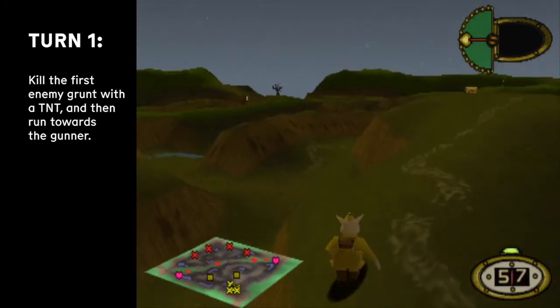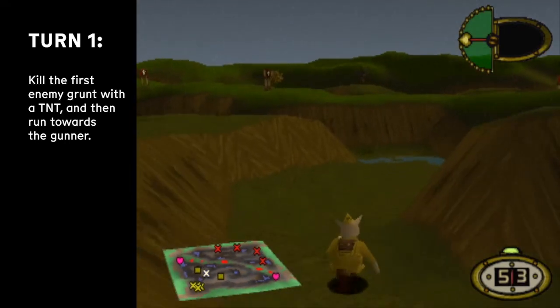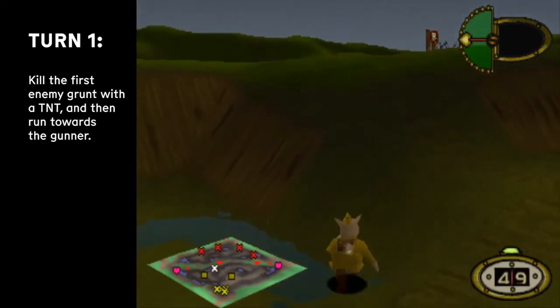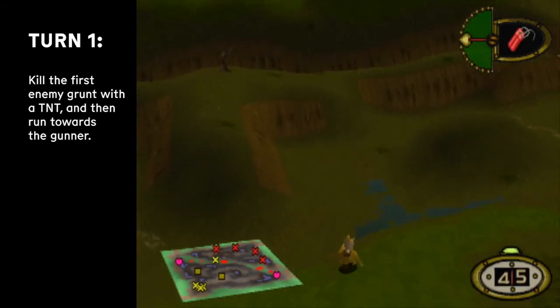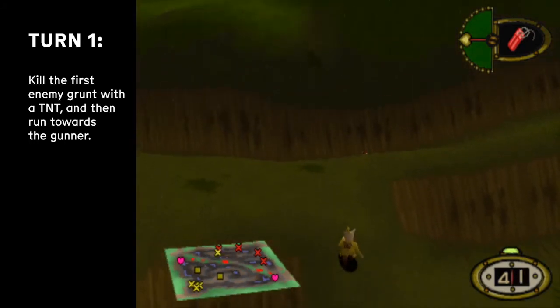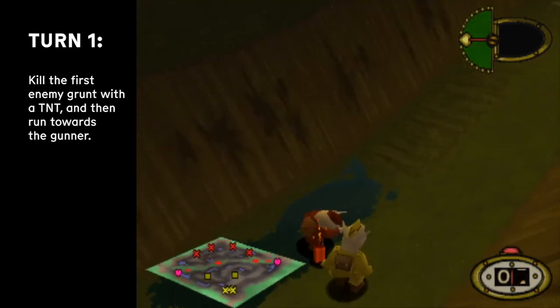So if you followed mission 1 and mission 2, you probably ended up with four sappers and one grunt, which you get because sappers are the best thing when it comes to speedrunning — they can attack multiple people. But that's not the focus here, because the first turn is just gonna be TNT'ing the first enemy, the first grunt on the left of the map.